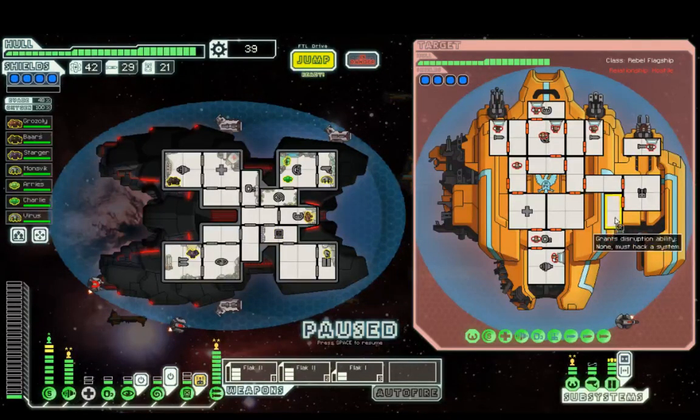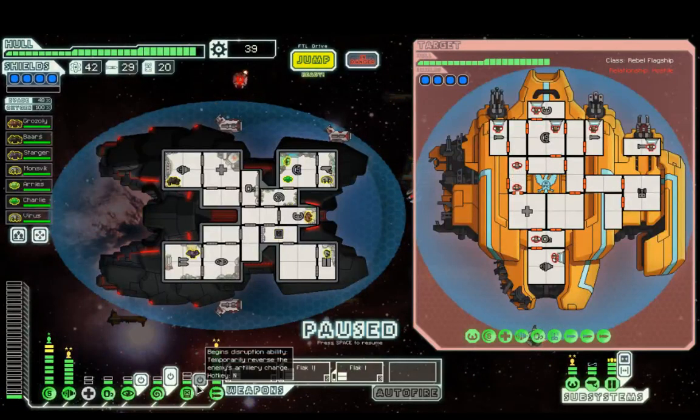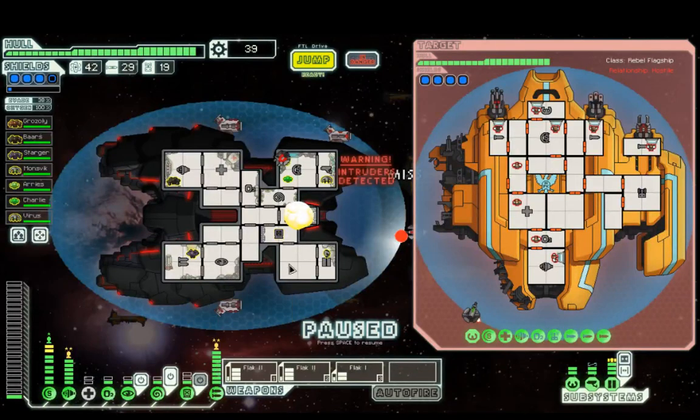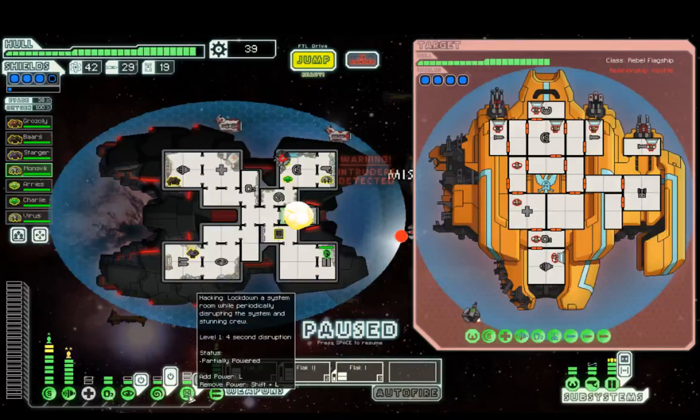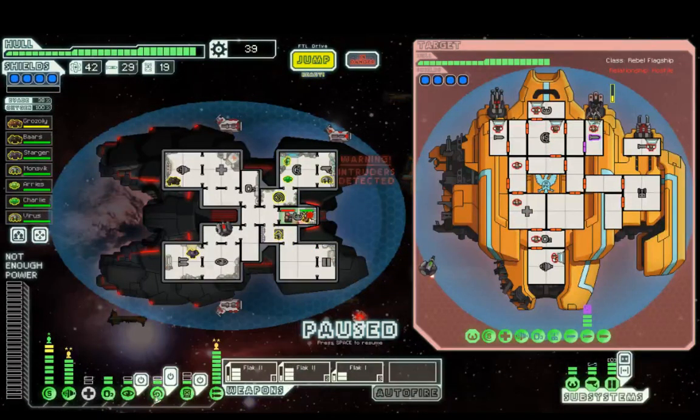There we go — one power worth of hacking so we can turn it on and off to get past this combat drone. That in-piloting is actually pretty nasty. We have level two oxygen to counter the breach that's currently in my piloting. I'm going to send the Engi to help out with the fighting — it's about the only thing currently spare.